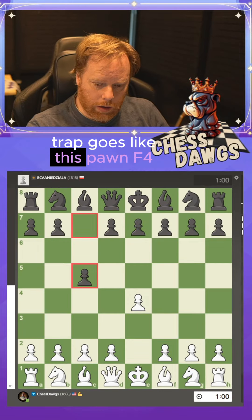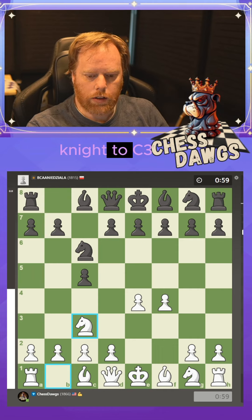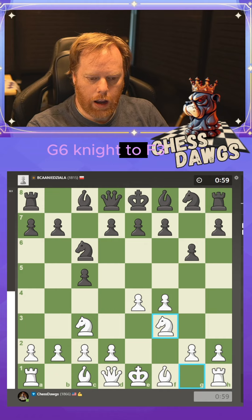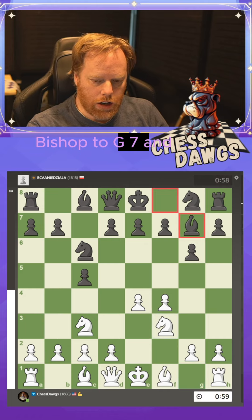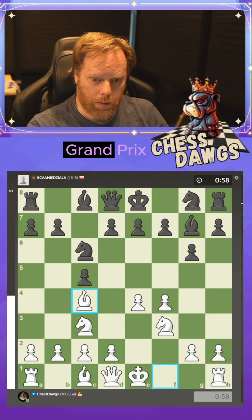This particular trap goes like this: pawn to f4, knight to c6, knight to c3, g6, knight to f3, bishop to g7, and bishop to c4. This is all very normal in the Grand Prix.